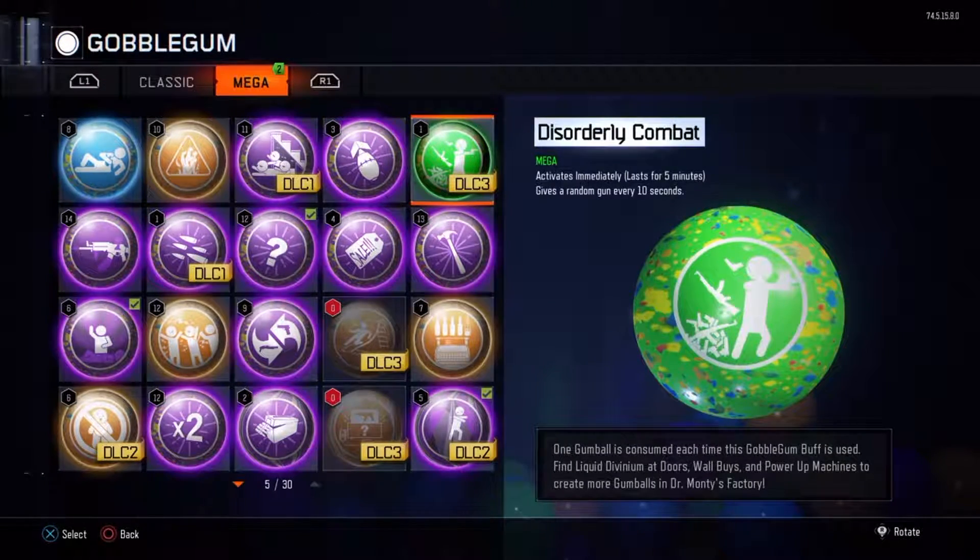So I'm going to start off with Disorderly Combat — it's the only mega one I actually have at the moment. Basically, Disorderly Combat activates immediately and lasts for 5 minutes. It gives a random gun every 10 seconds, but the catch — from what I've heard, I haven't actually seen anyone use it yet — is that they're Pack-a-Punch guns. So it's actually alright. Obviously if you're in a corner and you get a Pack-a-Punch Shiver it's not going to work, but honestly I think it might be pretty good.